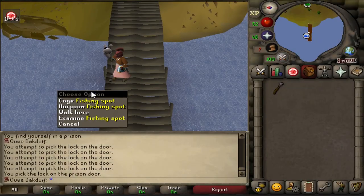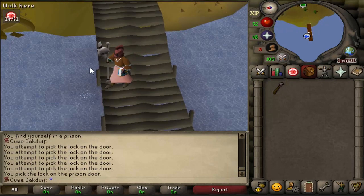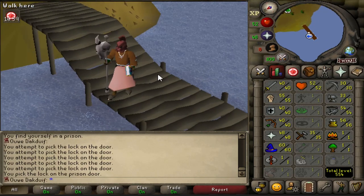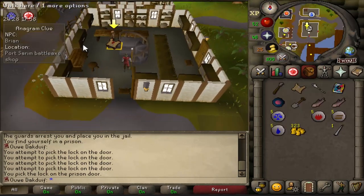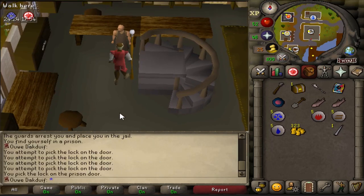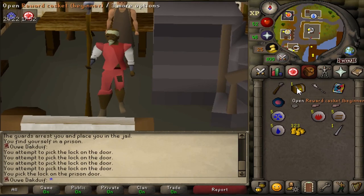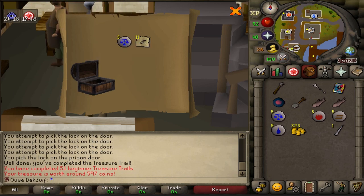I'm gonna be AFK fishing for a bit because I have a lot of work to do in real life. So I'm gonna AFK there and get some experience on the way. During my fishing adventures, I got myself a clue in a bottle and I have completed the clue. Let's see what we got — beautiful drop, beautiful.